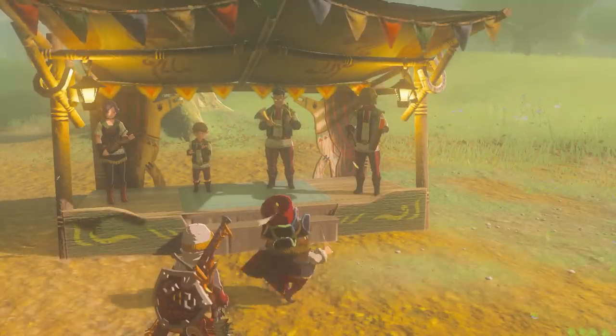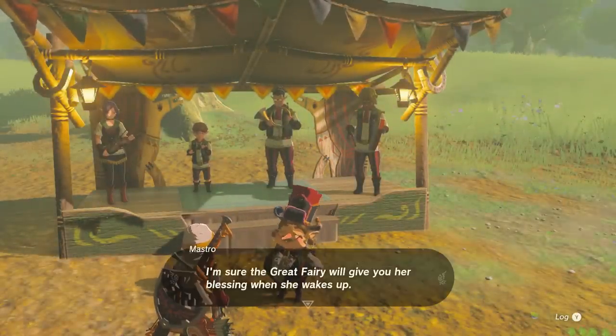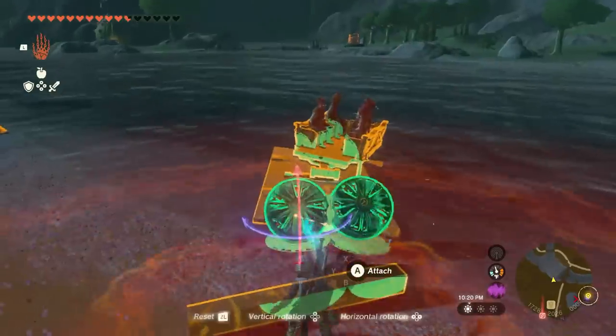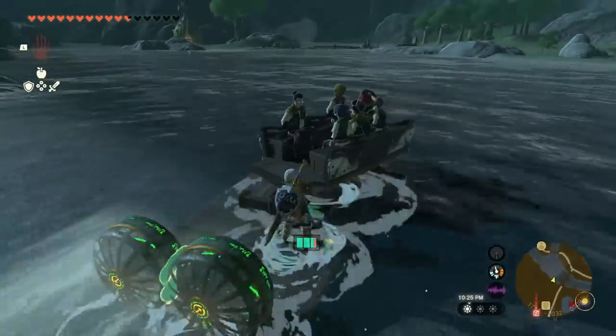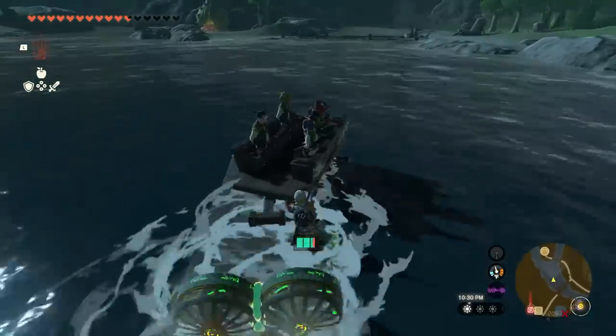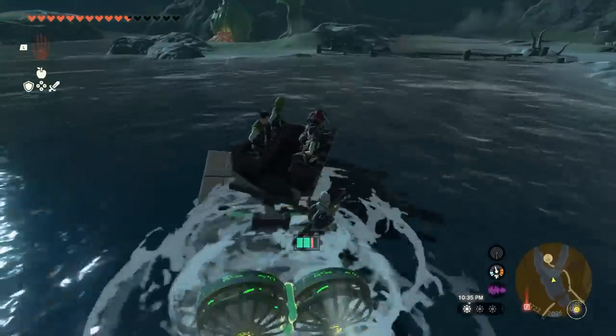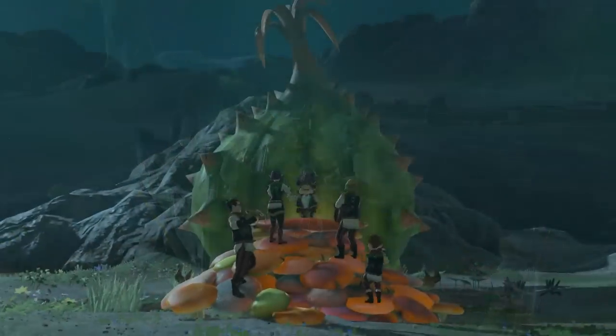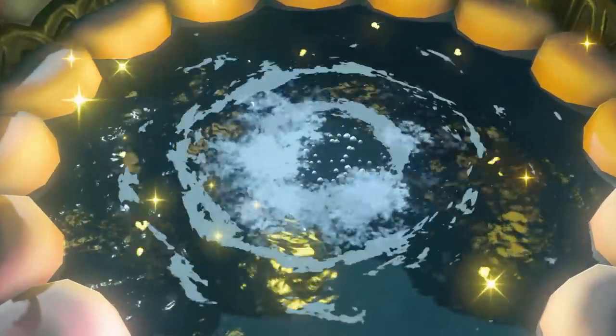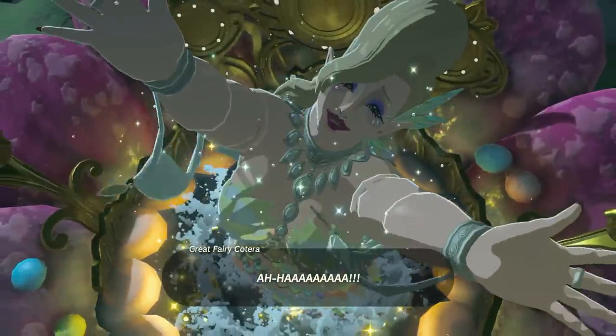Head back to Dueling Peaks Stable and check in with the band. We now need to build a boat big enough to hold the band's wagon and cross to the other side of the river. For good measure, I added two fans and a control stick. After getting to the other side, we reach the fountain, and the final Great Fairy, Koterra, is now freed.